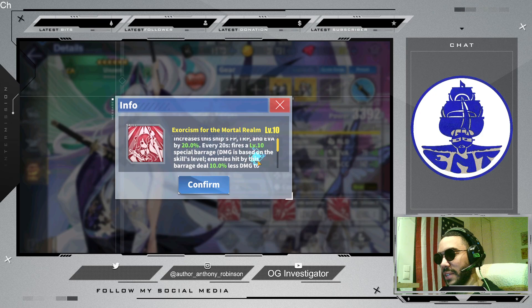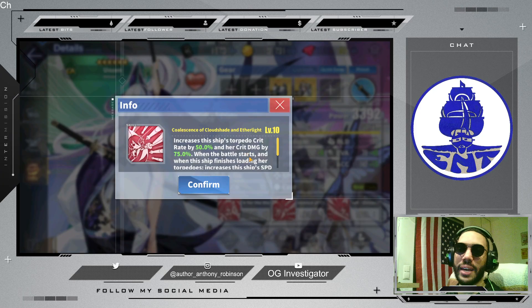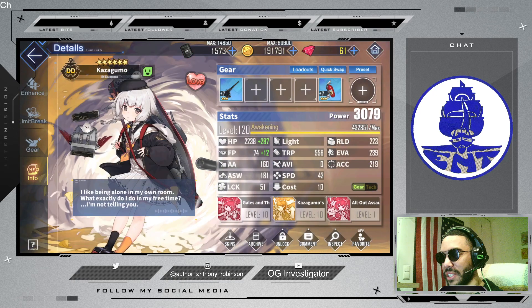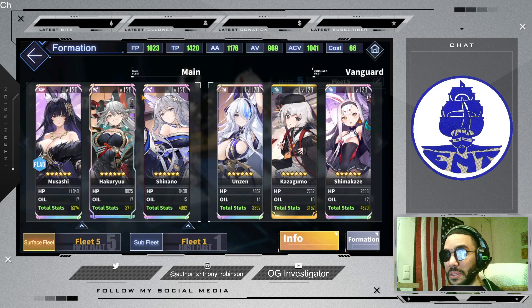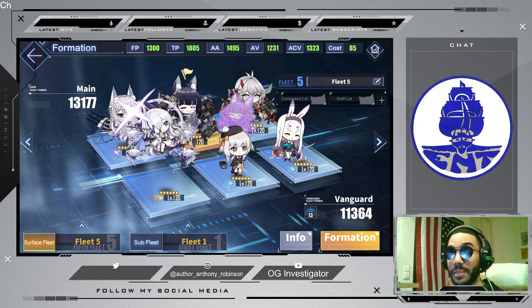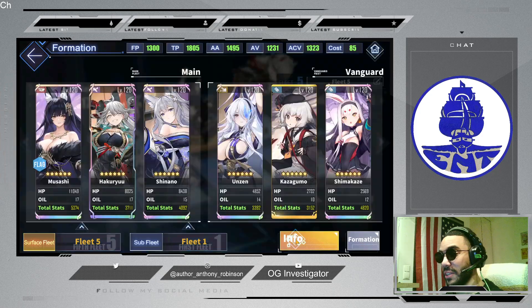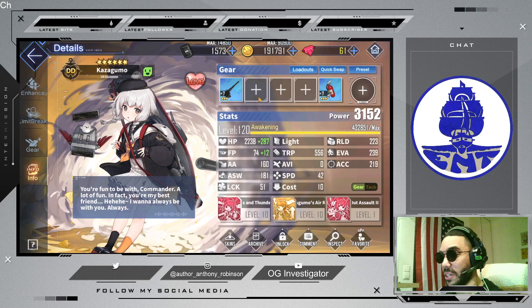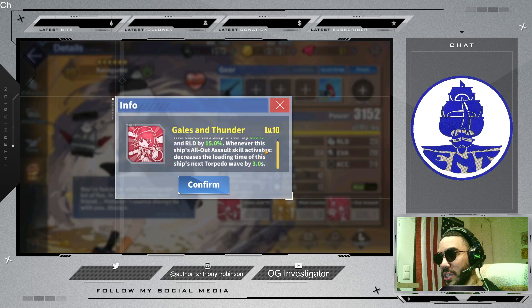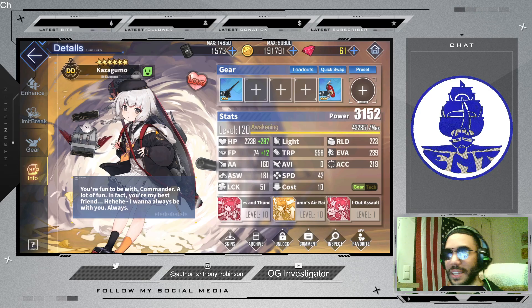Her cross fleet buff is good, but I'm trying to look for buffs for the fleet she's actively in. She herself does great damage. Kazugumo is still the best vanguard carrier buffing ship. Kazugumo's damage herself is also outstanding because her torpedo damage is insane — she has a very high torpedo rating and her own buff for dealing more damage with torpedoes. I have seen no reason to switch out Kazugumo.